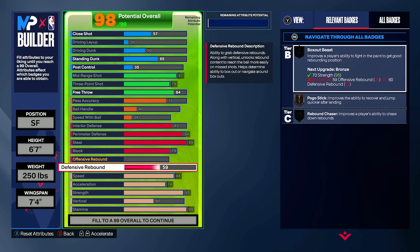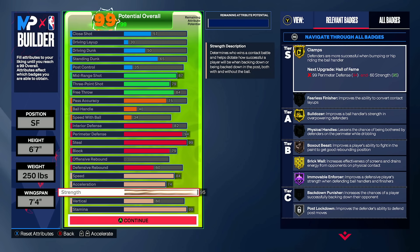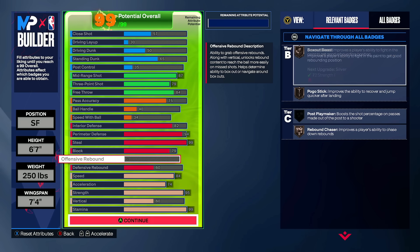I want to talk about defensive versatility — you could even still switch on to bigs potentially. I gave it 60 defensive rebounds strictly for box-out beast and rebound chaser. Don't sleep on it too much. With 95 strength and the bronze box-out beast, it's going to be a good combination to at least halt the centers in situations where maybe you as the lock get switched on to the big and your power forward who was guarding the big gets switched on to the point guard. In this situation, you have the interior to hang.